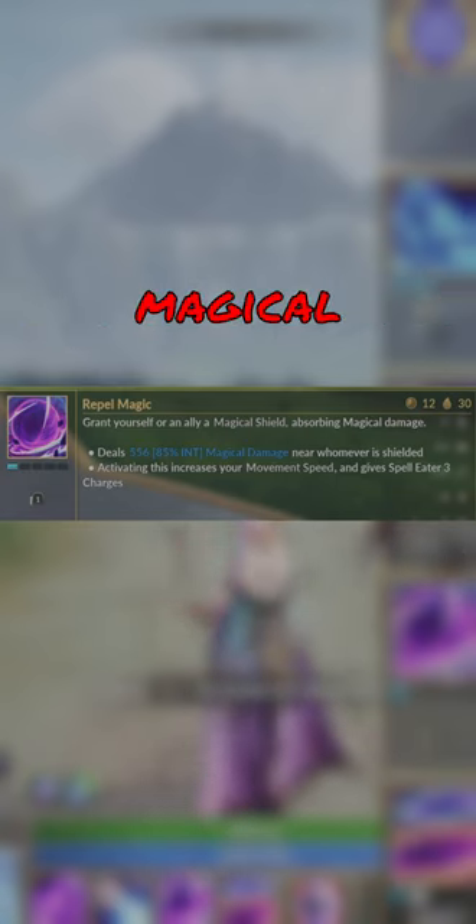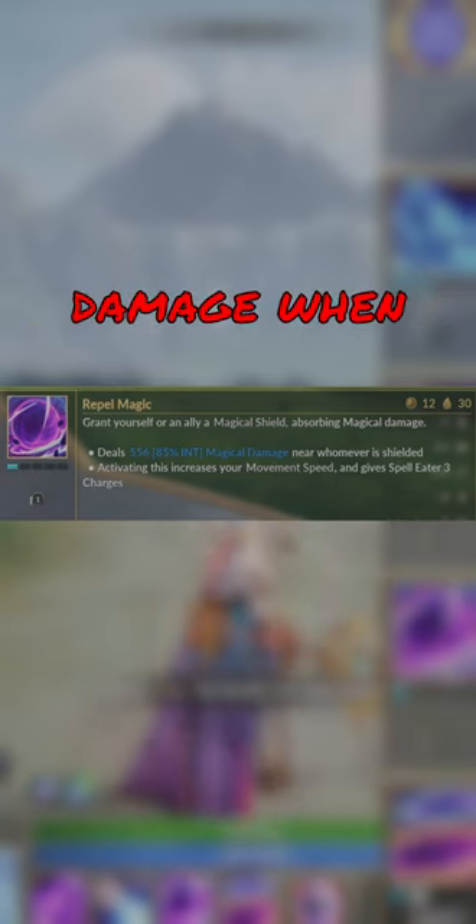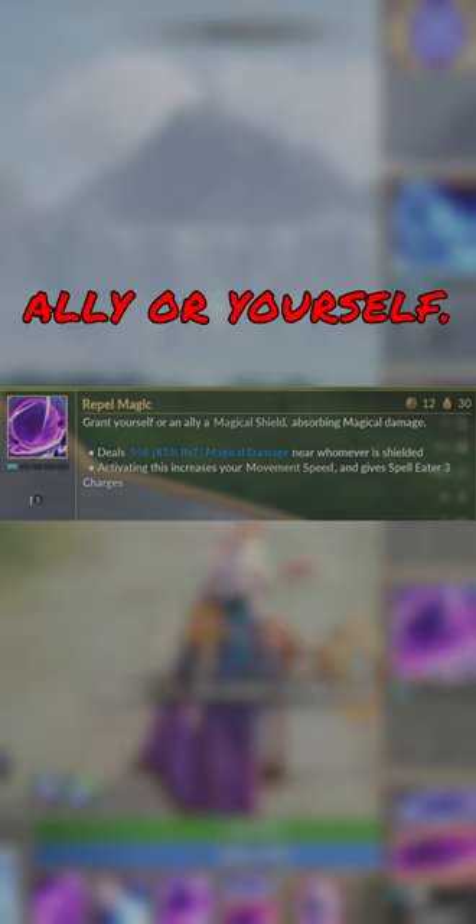Her third ability is Repel Magic. You can grant a shield to either yourself or an ally that absorbs magical damage, and it also deals damage when cast onto an ally or yourself.